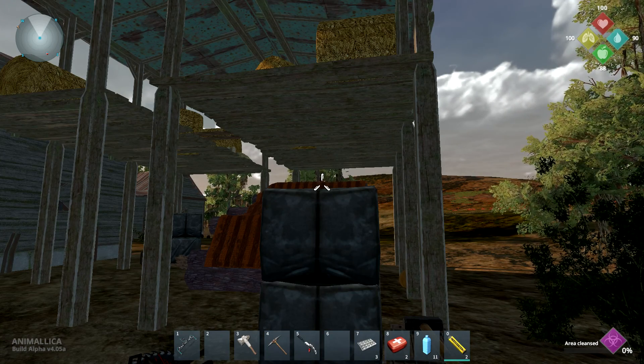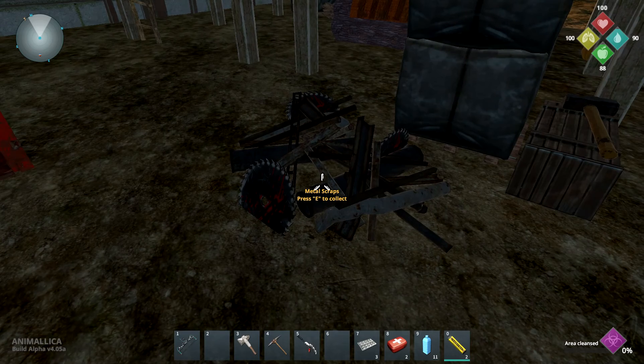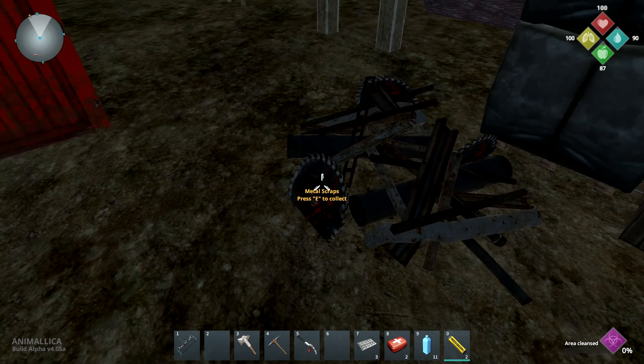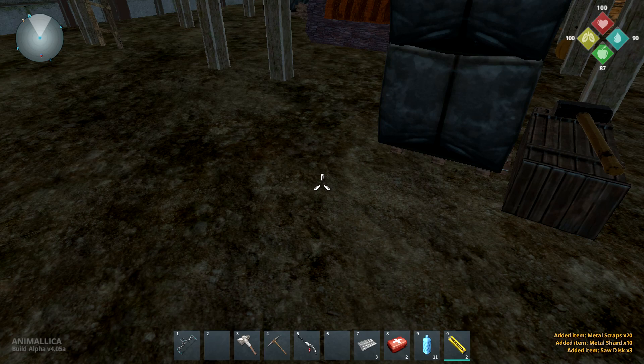Or you can find Saw Disks in various types of loot — for instance, in metal scrap piles just like this one. You can actually see the Saw Disks right there; that gave us three Saw Disks.